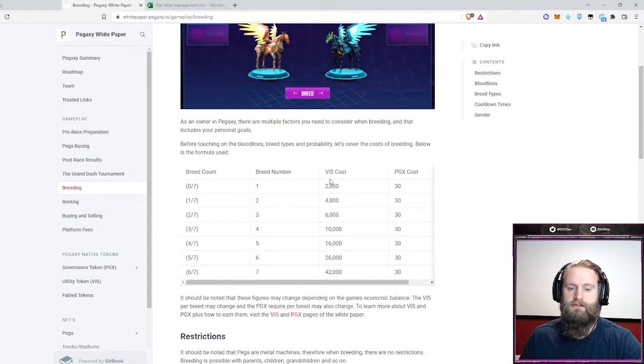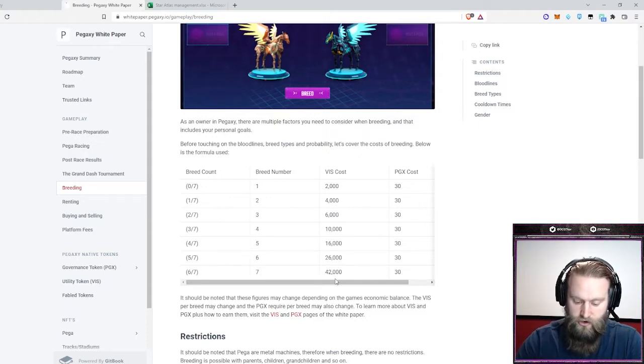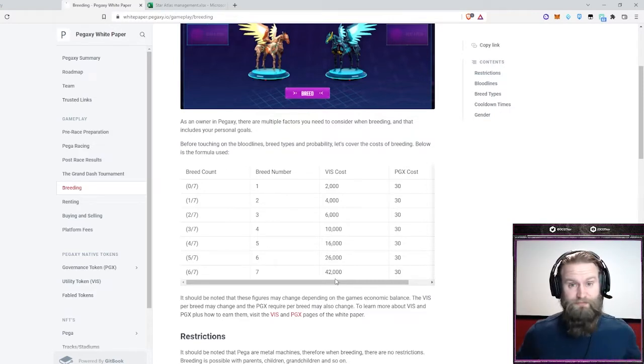Then there's a varying cost with the Viz, which stands for Vigorous. It starts at $2,000 and works all the way up so that for that last breed it's going to cost $42,000. At the current price, the coin is at roughly $0.14, so that is going to be about $5,800 for that last breed. That's an expensive last breed.